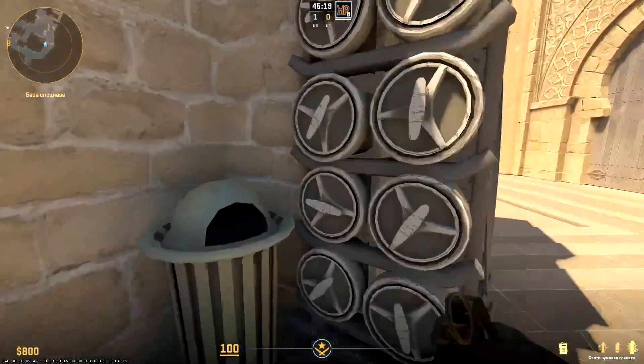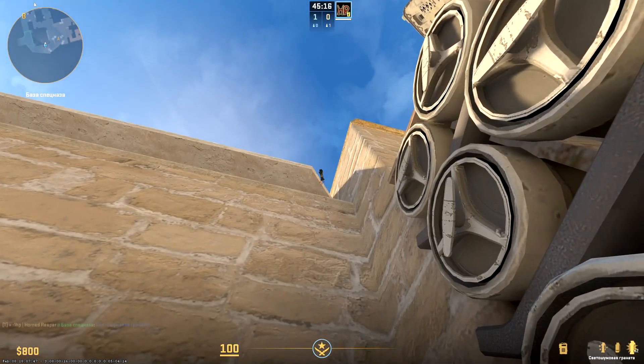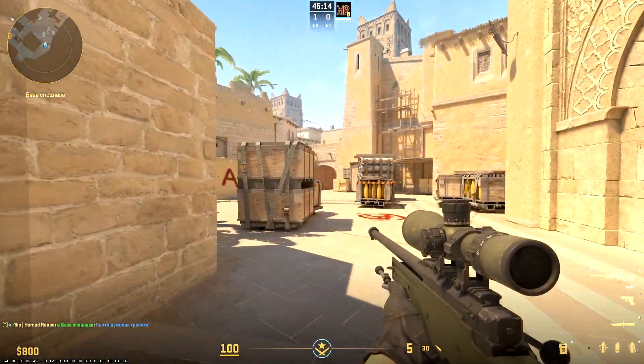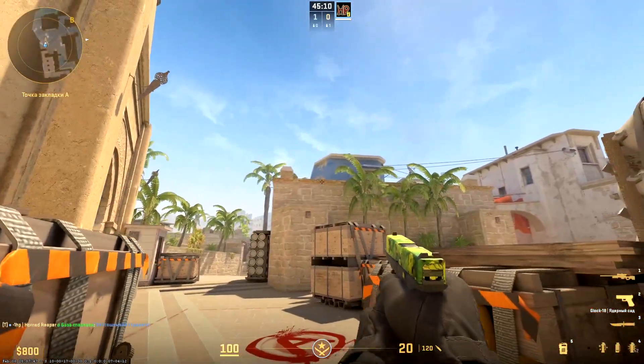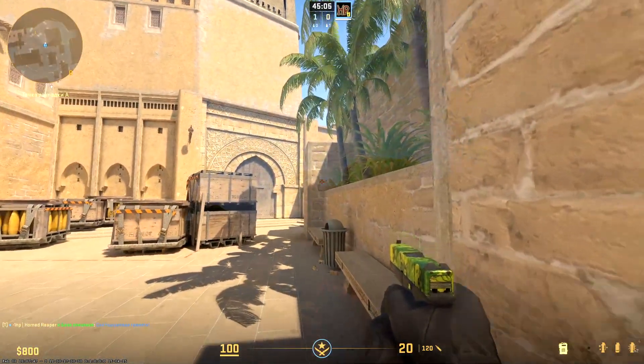Counter-Terrorist side: excellent instant flash near the trash can of city. Aim the middle of this bevel. Such a flash blinds almost all positions, even including this one.